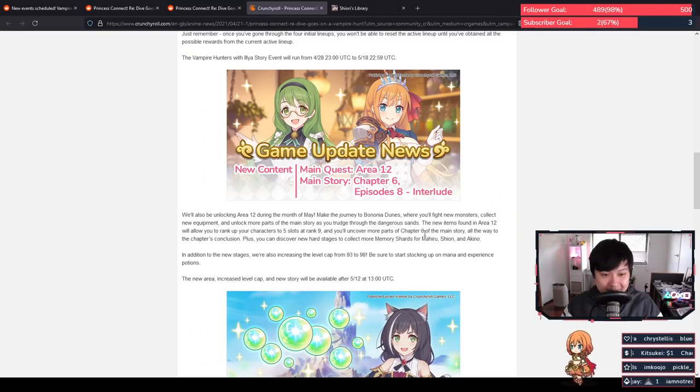We'll also get more parts to chapter 6 of the main story. They mentioned the memory shards for Mahiru, Shiori, and Akino as well. We've also got a level cap increase from 93 to 98 — that's a 5 level cap increase. From here on out it will likely always be 5 level cap increases.